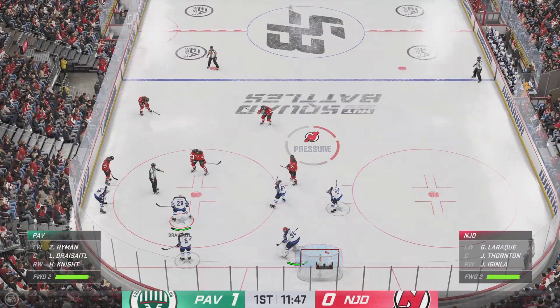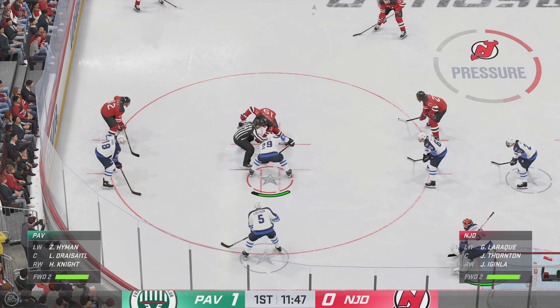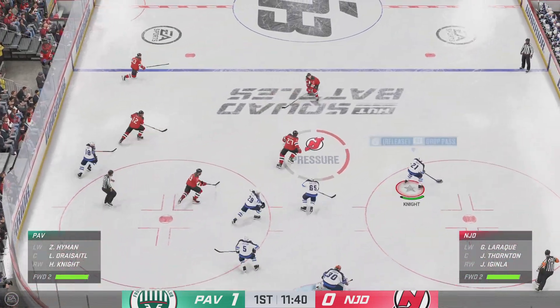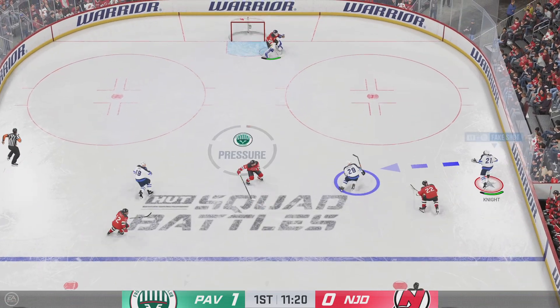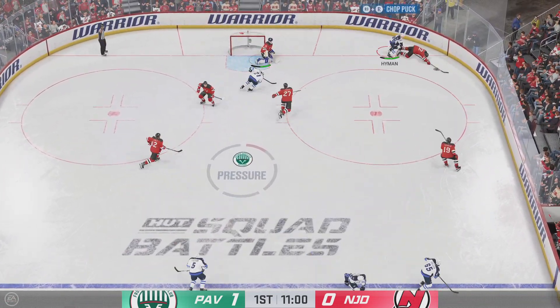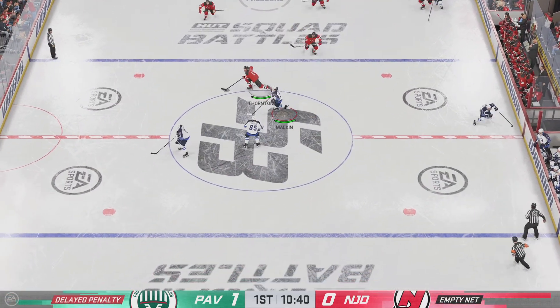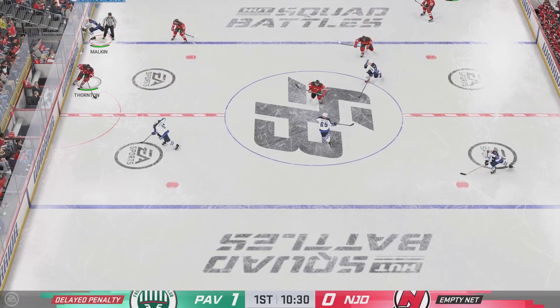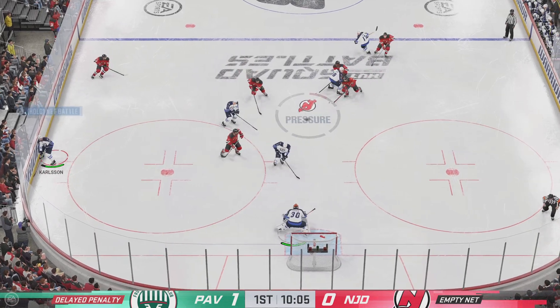Play ready to resume as everybody lines in for the faceoff. The Indians win the draw in their own end, come through the neutral zone, and that goes off course off a body. He's taken down and the officials are signaling for a penalty. Thornton's picking up steam and sprints to the bench to get the extra attacker out on the ice.